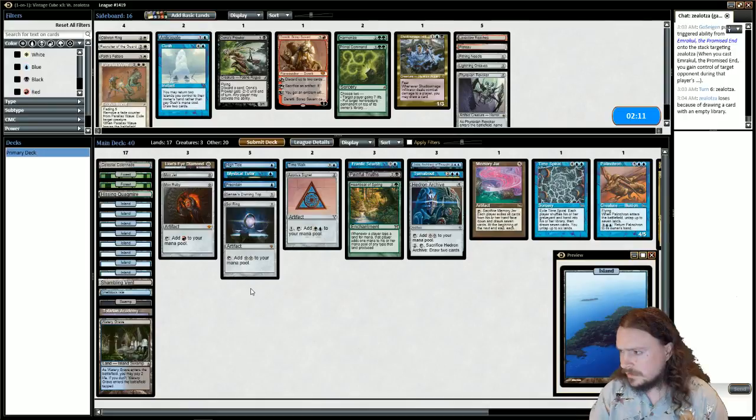The only thing I could really see bringing in is Faith's Fetters — it's good against Planeswalkers. Our draw that game was pretty stupid though. We kept a hand that was just four lands, High Tide, Time Spiral, and it just worked.